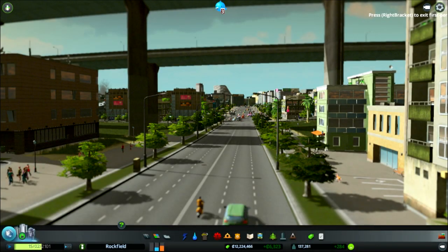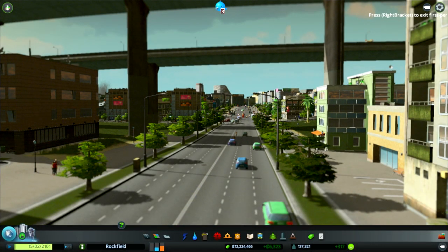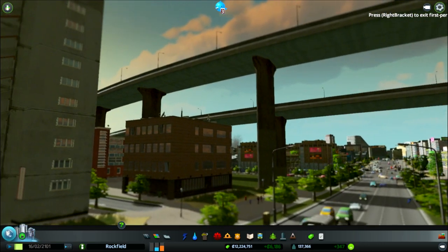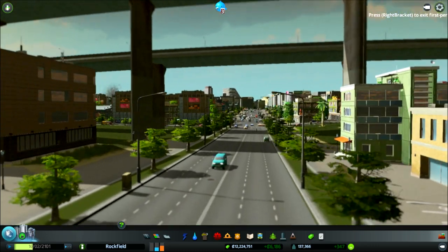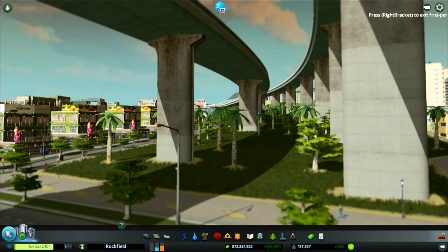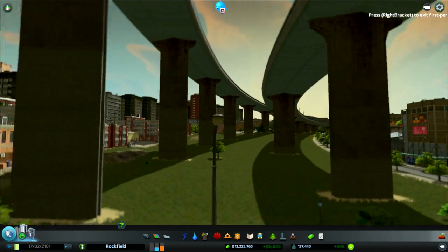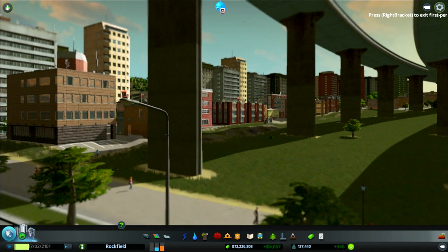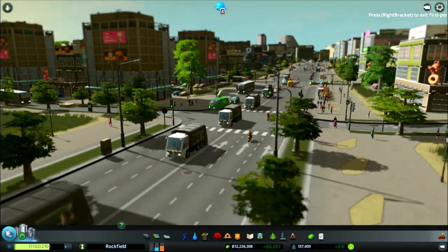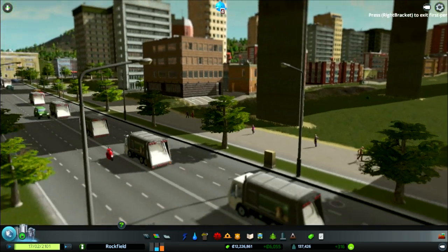Hello everybody and welcome back to another episode of Cities Skylines. We are in first person mode checking out the ring road that goes around our city. This is actually a pretty impressive view from down here - look at these roads. They look spectacular and they are so high up you can actually put some parks underneath them.